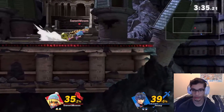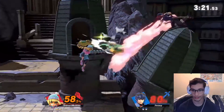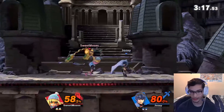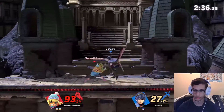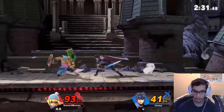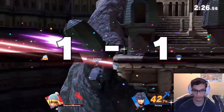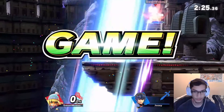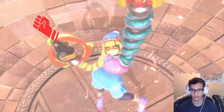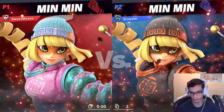Jump off ledge. I could grab you from halfway across the stage with that counter. I fell out of it, thank God. I was going to say Min Min gets edgeguarded really easy, but it's not really an edgeguard if you kill yourself in the middle of it.